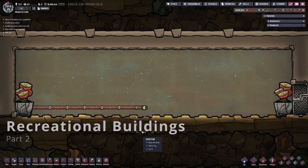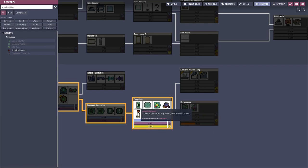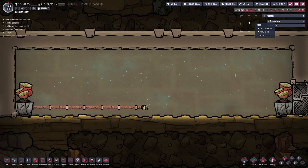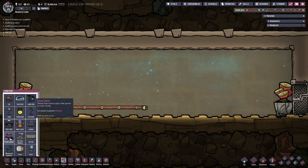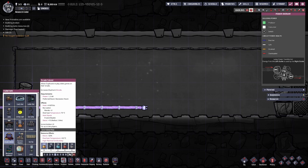First we're going to take a look at recreational buildings from the 5th and 6th tiers in the Tech Tree, starting with the arcade cabinet. It can be found here. It uses a whopping 1200 kilowatts of power and provides plus 2 morale. And just in case you're wondering what game they're playing, it's kind of Kablamo for up to 2 players.